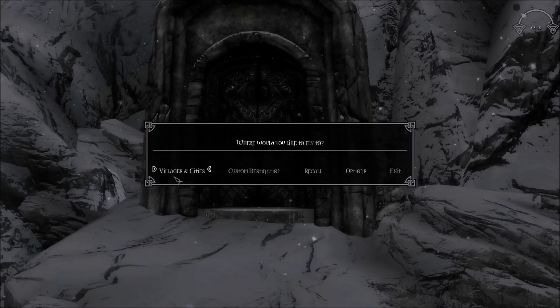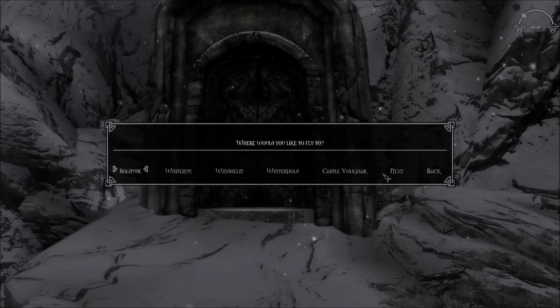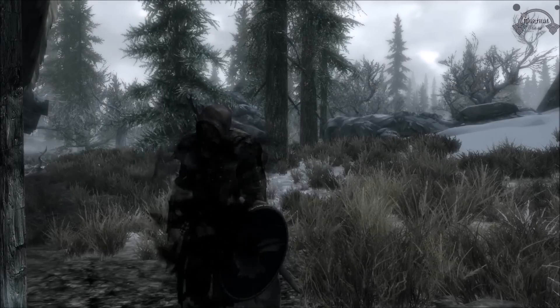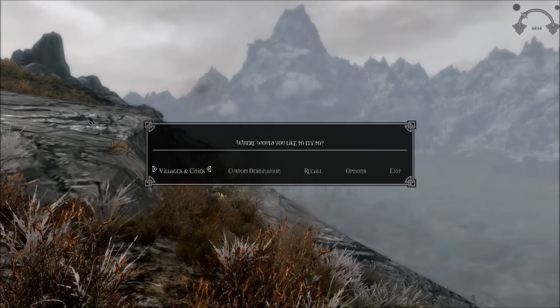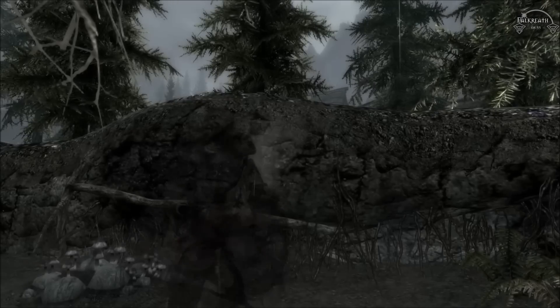Villages and Cities does what it says and lets you travel between all major cities, Castle Volkihar, and some of the Dragonborn DLC locations. When you arrive at a location, you won't appear right in front of the gates, which I think is a nice little added detail. The only downside for the hardcore immersionist is that no time passes when using this power — the travel itself is completely instant.